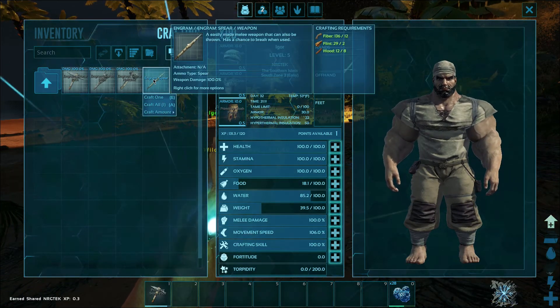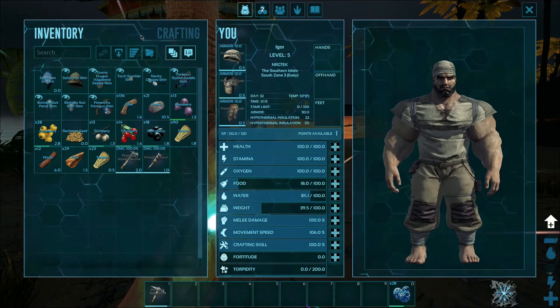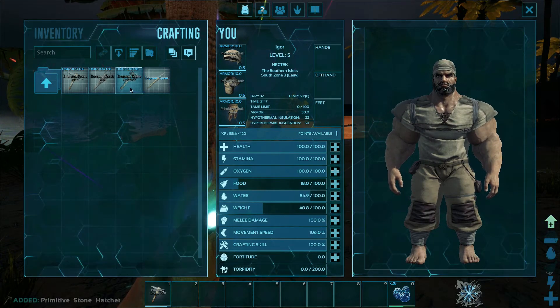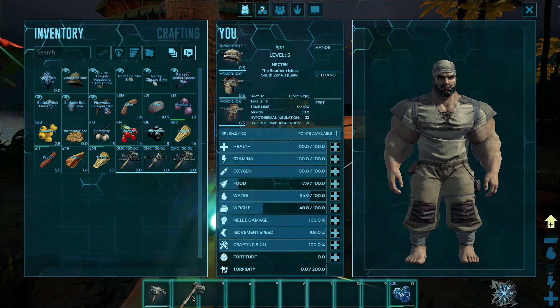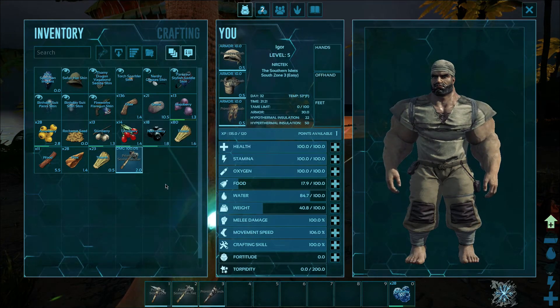I have a lot of berries on me — don't judge me. Craft all — and it's not the one I wanted. I need more wood. Actually I need to craft a stone hatchet. Alright, stone hatchet — we have it. We can equip that. Oh, I made a stone hatchet! Well, I got two — you need one? No, I made one.